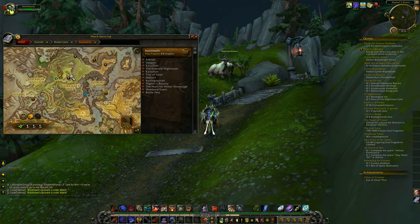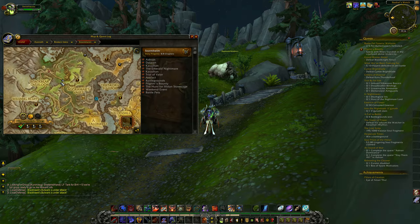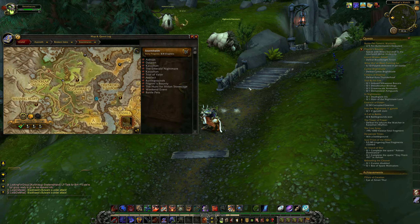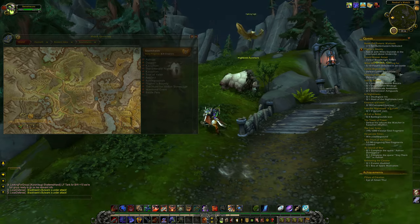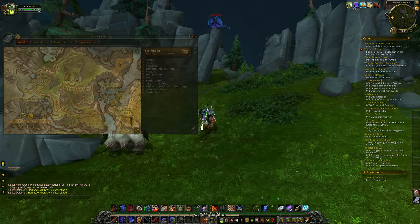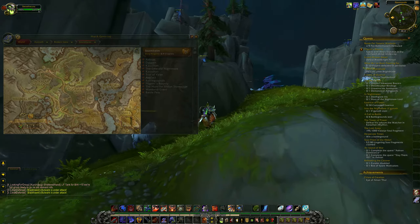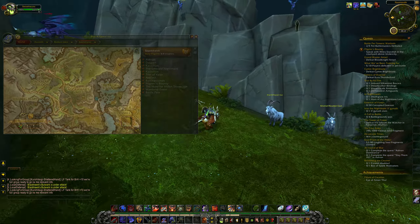This is a guide on the world quest The Magic of Flight, which is located in the northern part of Stormheim. To get here, I'm simply going to approach from the western path. All you need to do is head up this mountain face here. If you run directly up and follow this path this way — there are actually a couple of ways to get here — this is just the easiest from the path.